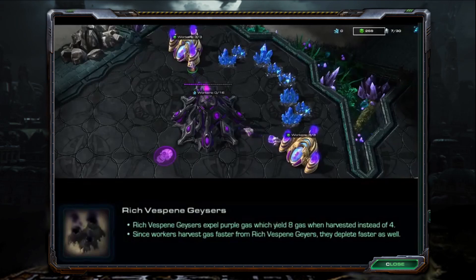Rich Vespene geysers expel purple gas which yield 8 gas when harvested instead of 4. Since workers harvest gas faster from rich Vespene geysers, they deplete faster as well.